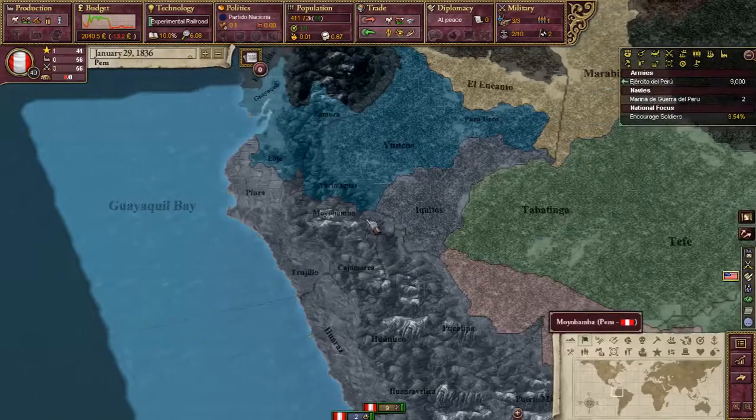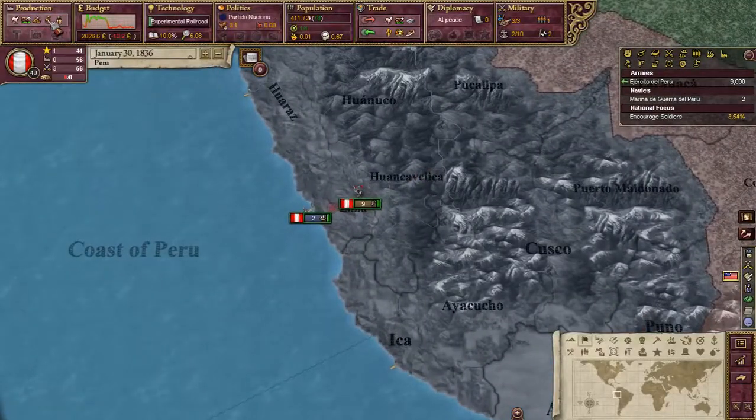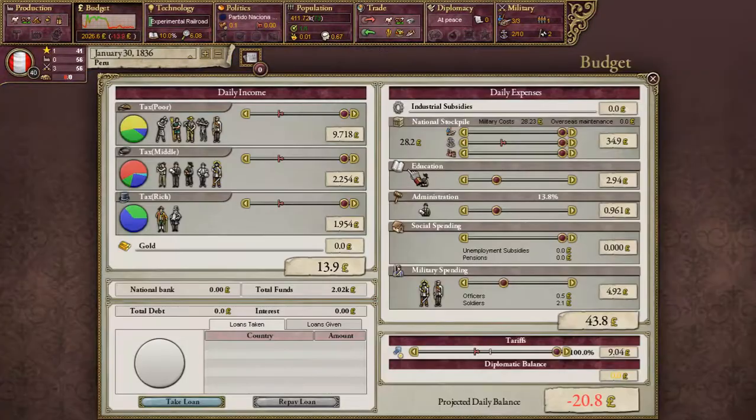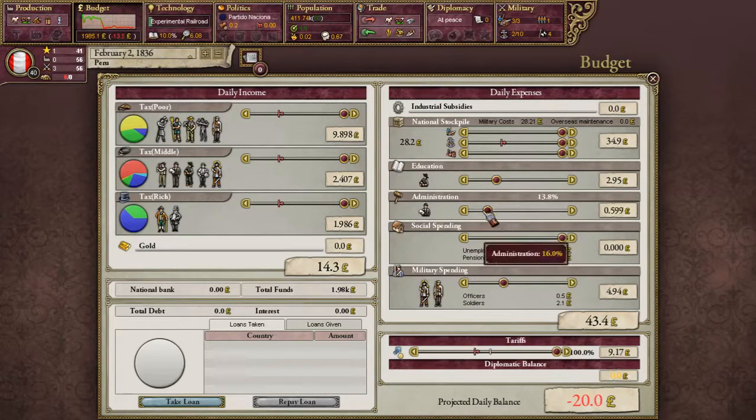Let's do Encourage Soldiers. There. Our cash situation has crashed — straight down in the gutter. We need to make some cash. That's going to be important.